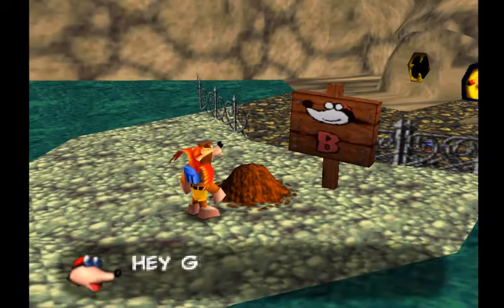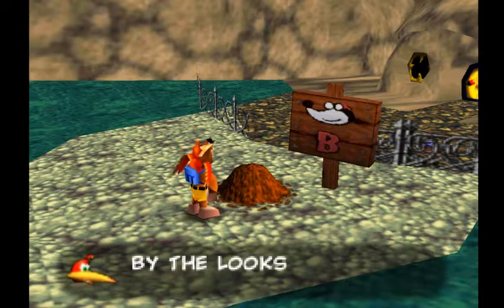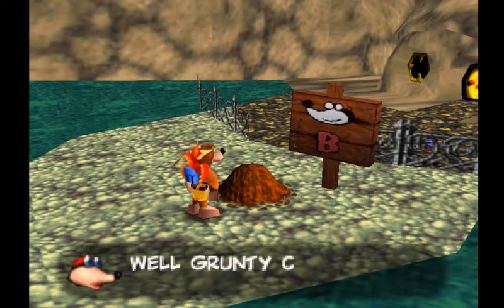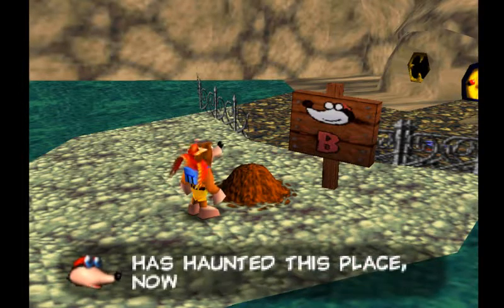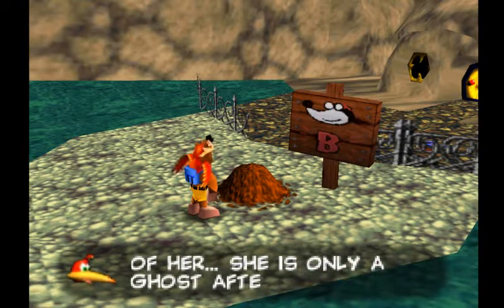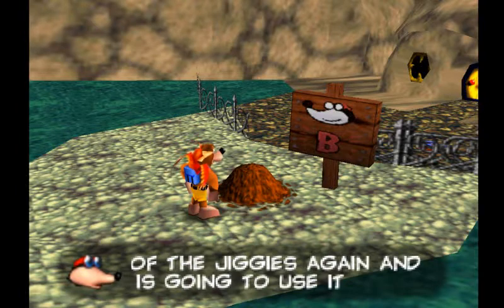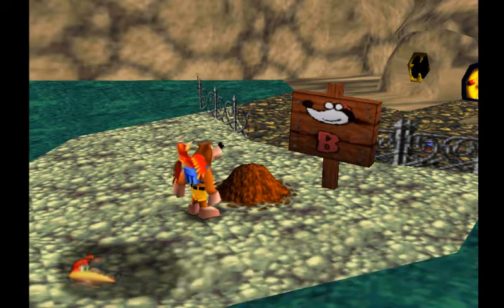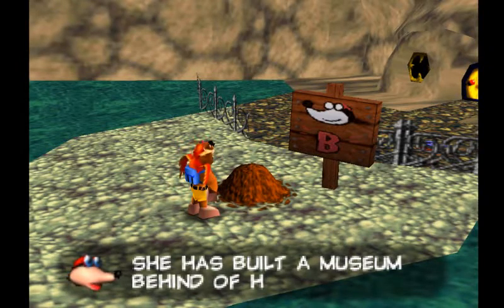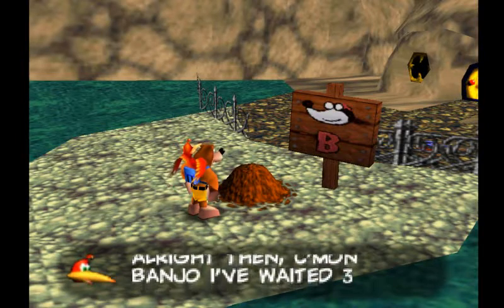So may as well speak with Bottles here. Hey guys, thank goodness you finally came out. I've got some horrible news. By the luck of this place, I'm sure it's gotta be bizarre. What happened here, Bottles? Well, Grunty came back from the dead and she has haunted this place. Now she roams around as a ghost. Pah, we can take care of her. She is only a ghost, after all. But wait, there is more. Come on, Banjo.